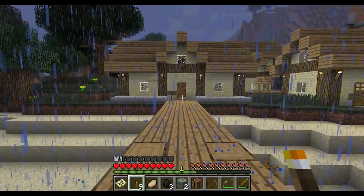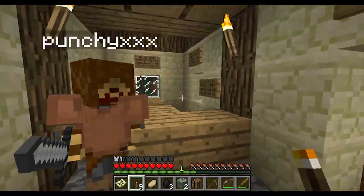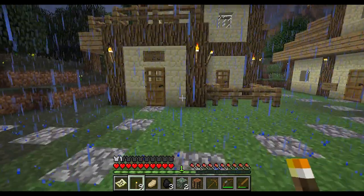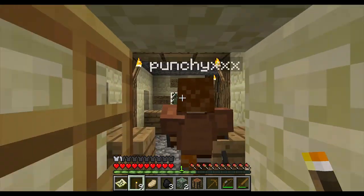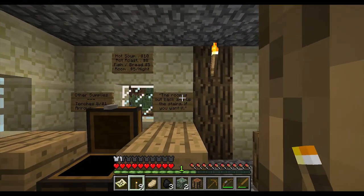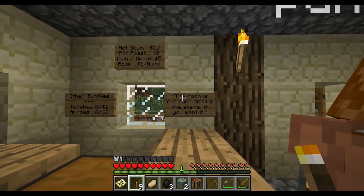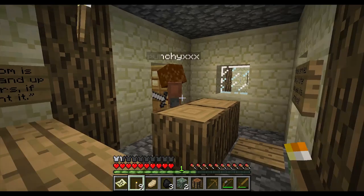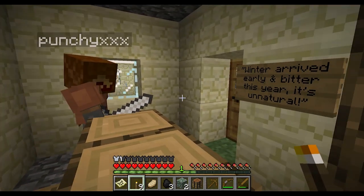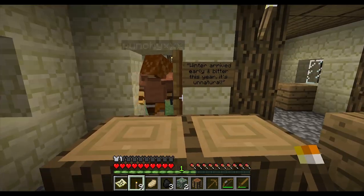How about selling stuff? How do I sell stuff? I'm not too sure. You probably have to go to that one shop over there and just change it out yourself. Flotsam Inn — room for rent. Hot soup: $10. It's $5 a night?